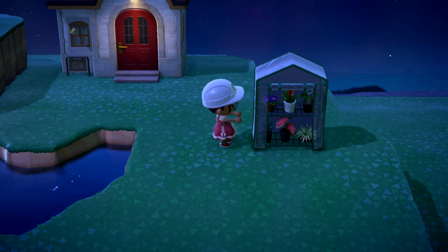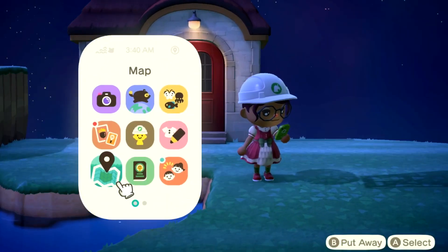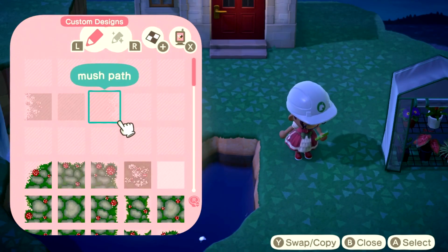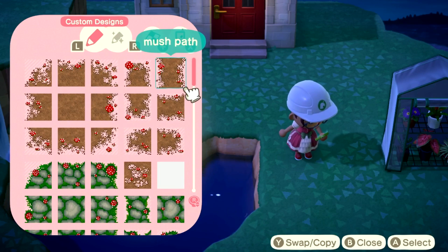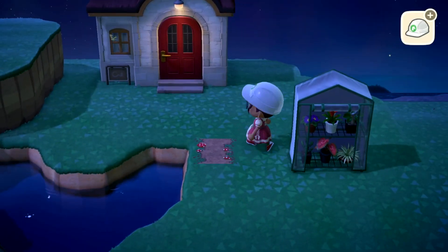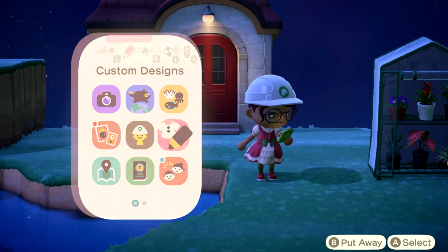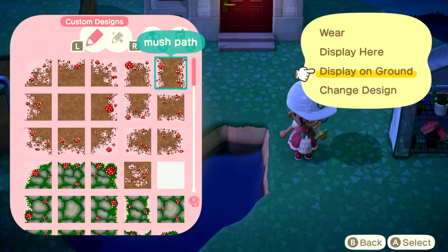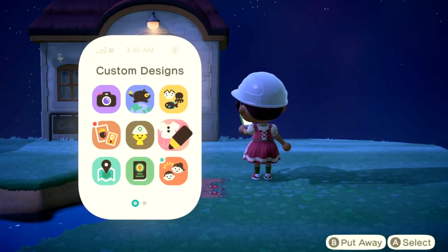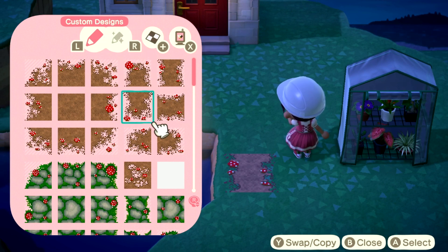I need a back walkway, which I can do right now - so let me lay down a little path. An editing tip from me personally, though it doesn't need to be followed: lay down your pathing first. Then you'll know where to fill things in. For me personally, it just makes it easier, because since I have my pathway here I now know where this can start.